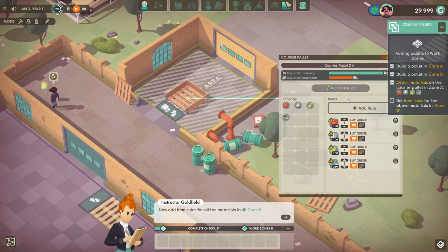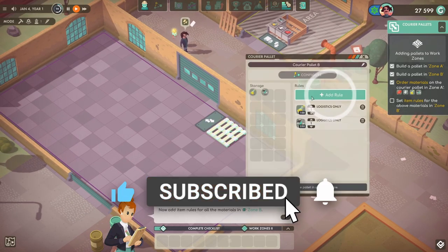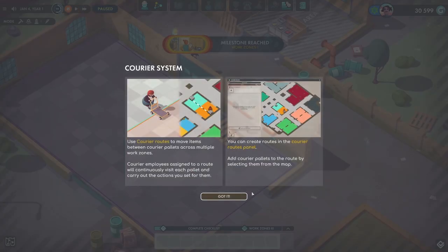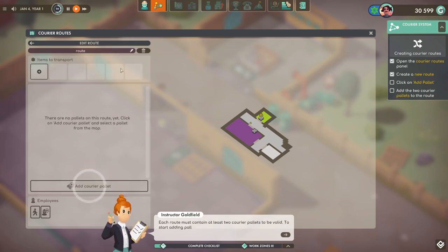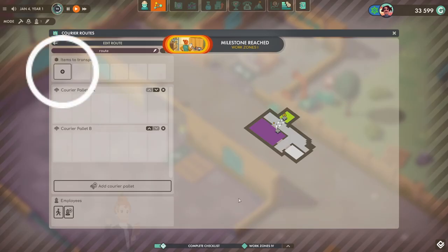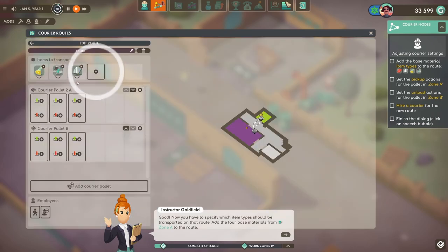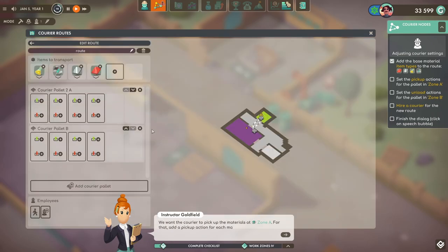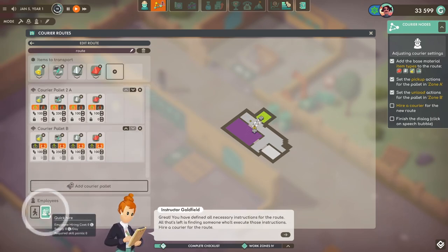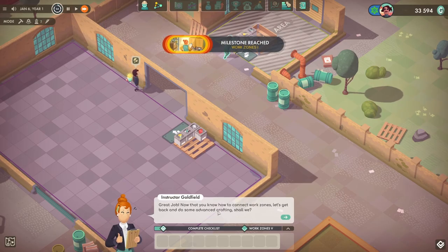We need to go out here and transport them over. We've got the courier system. The courier system is so much better now than it used to be — it used to be pretty confusing but this one feels a lot more simple. It's slightly different to what it was before. We are going to bring all the materials over: from pallet A we'll pick up everything and put it down on pallet B, then add a logistics employee. There we go, everything is coming over now. Absolutely fantastic.